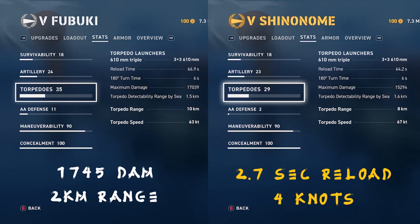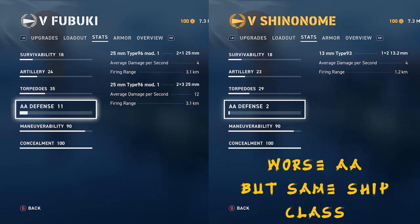Taking a look at the torpedoes, you can see the Fubuki has damage superior to the Shinonime by 1,700 points and more, and also two kilometers more of range. The Shinonime does have some advantages — slightly quicker reload and torpedoes slightly faster in the water. Essentially, they gave the Shinonime Mutsuki — or maybe Minekaze — torpedoes; those are the Tier 4 destroyer torpedoes.